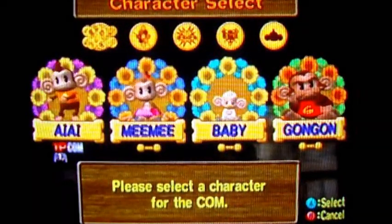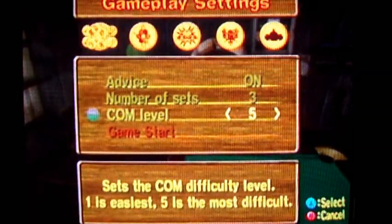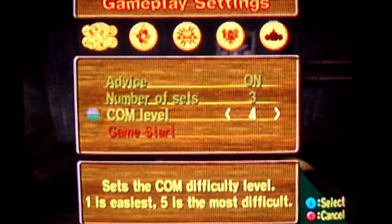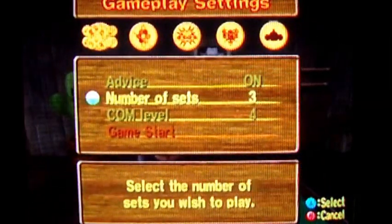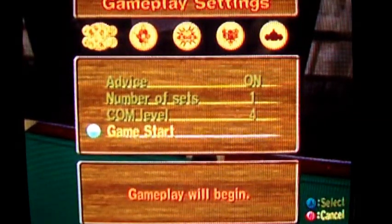When you play, I'll just pick a different character for the computer. And for the computer level, if you choose 5, you have to be really precise to win. But I'll choose 4, just because I haven't played for a while. Number of sets — I'm going to go down to 1 just because I want to show off the game. And I don't need advice, but I'm going to leave it on just to show you what it looks like.